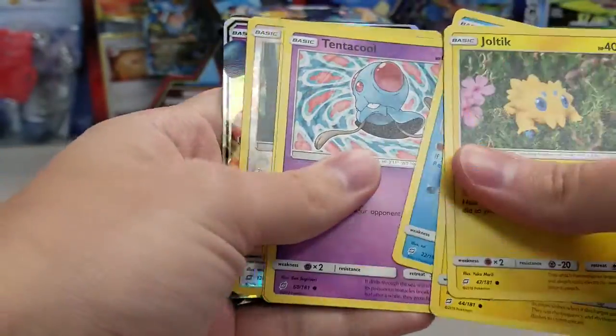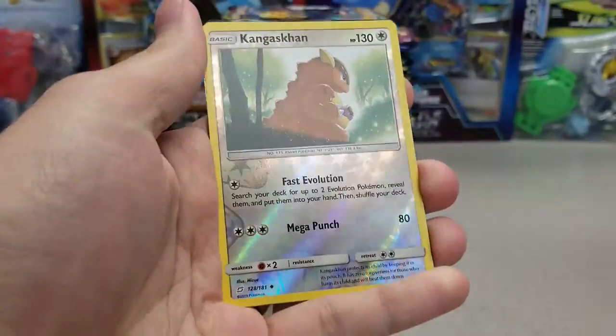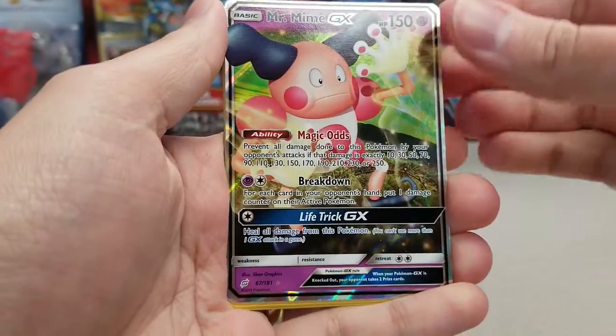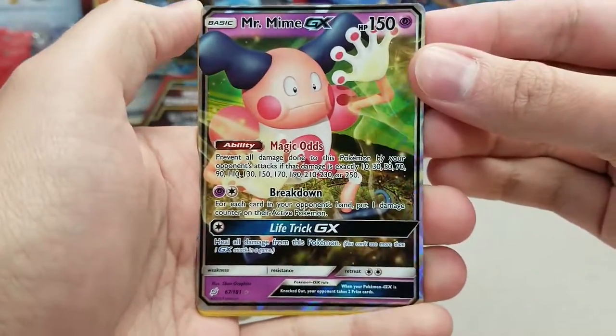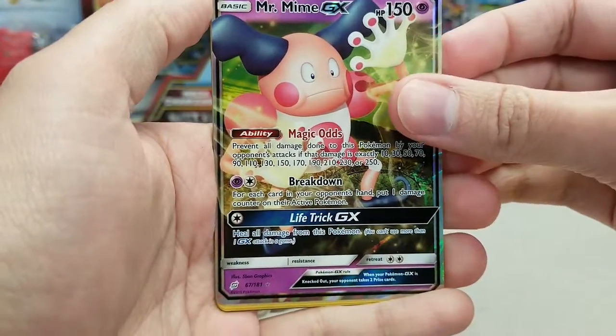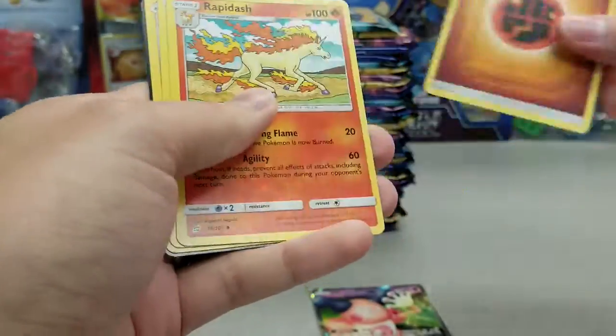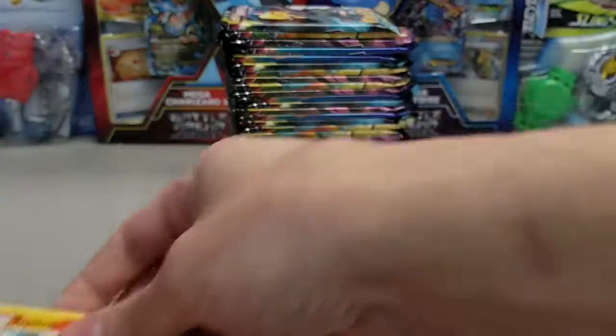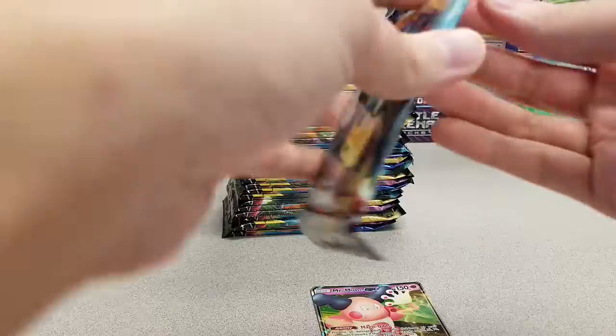And first pack magic coming through. I can tell it already — it's not the one we want to find, but it's still first pack magic with that Mr. Mime GX. Magic odds. So first pack, we at least get something with a little bit of shine to it. We got two Kangaskhans in one pack as well.